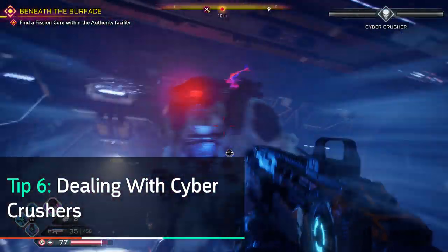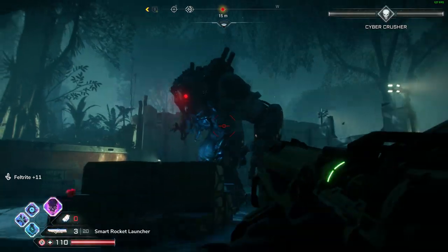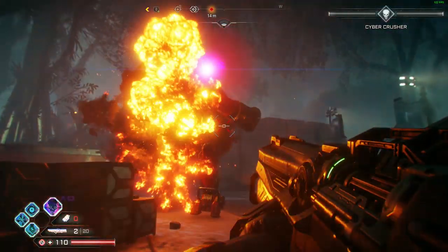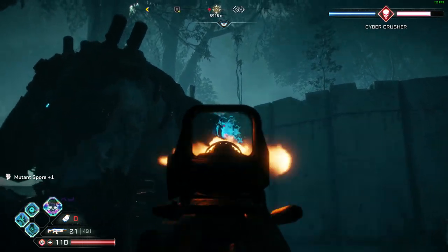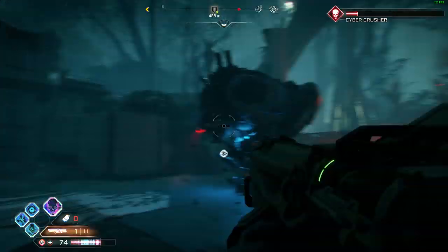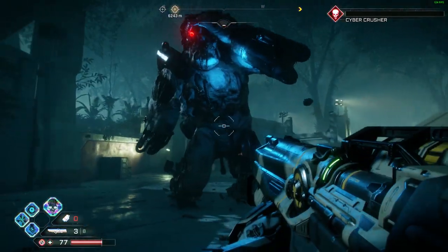Cybercrushers are one of the few boss-type enemies in Rage 2, and it takes a bit more than just a bunch of bullets to take them down. The best approach is to launch a well-placed rocket to their chest to get them to expose their Feltrite tanks, then use your assault rifle to destroy those tanks. After they're all destroyed, a few more rockets or a shotgun shell barrage will finish them off easily.